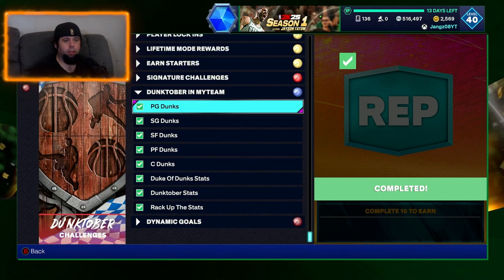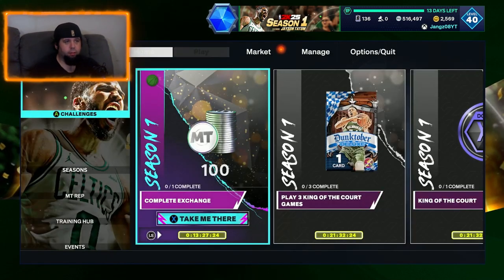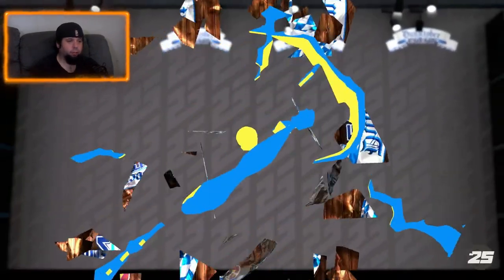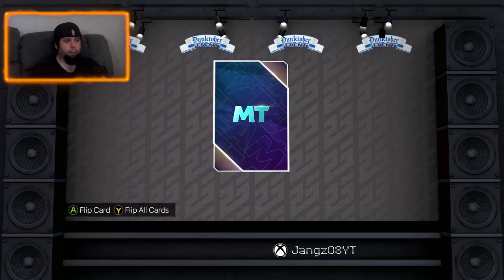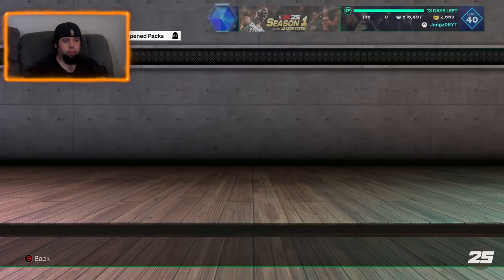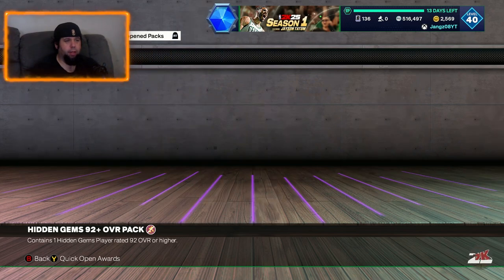So it's time to go over here and have a quick look at the packs that we got, because we did get a few. Dunktober events first, because it's the event. I've seen people pull some player cards, but at the moment it's pretty much been bronze things like that. For me, I just sent it all to the auction house - any profit you can make is good. Dunktober event, here we go.